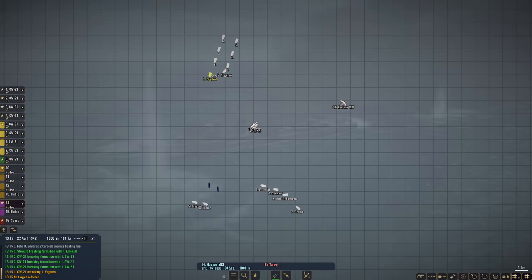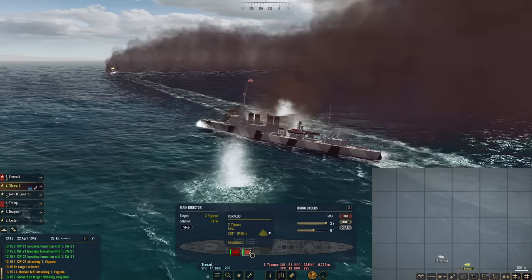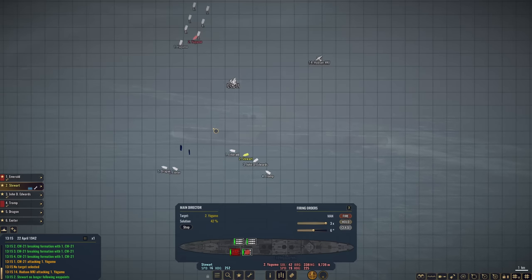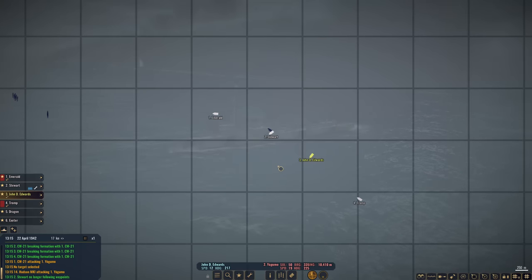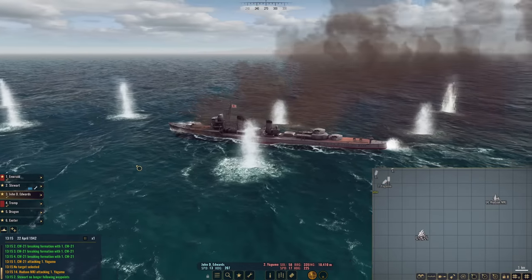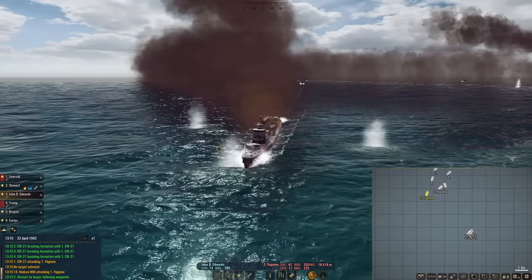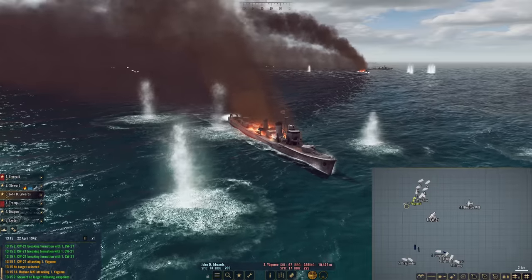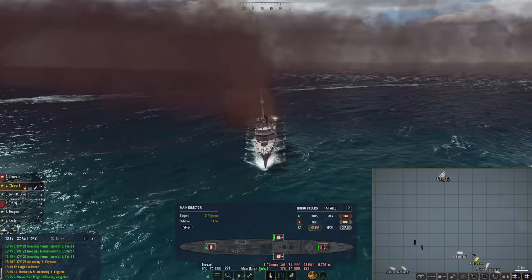Go strafe and bomb that Yugumo. Torpedoes should almost be in arc. We're just going to get our destroyers out of here. This Yugumo does not look good — more explosions. Dragon and Exeter are starting to get good hits on the first Yugumo. They are still closing in though. I honestly figured the Japanese would have turned around by now. Exeter is doing real work, that's for sure.